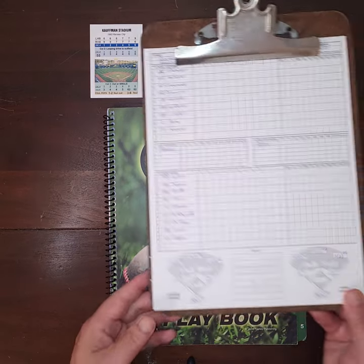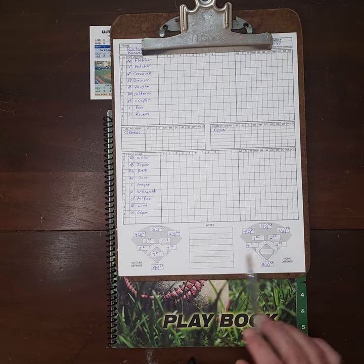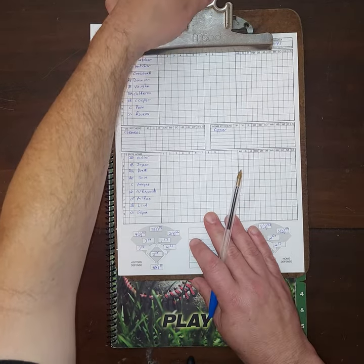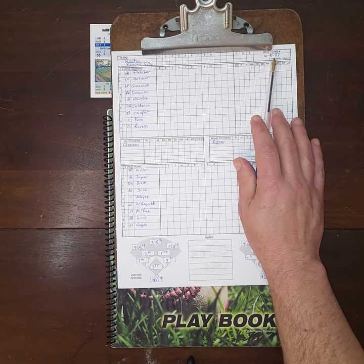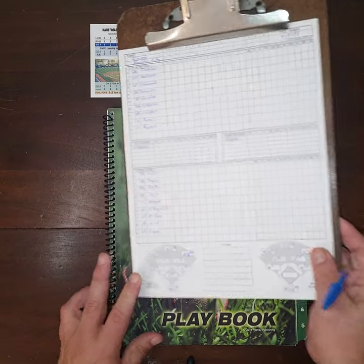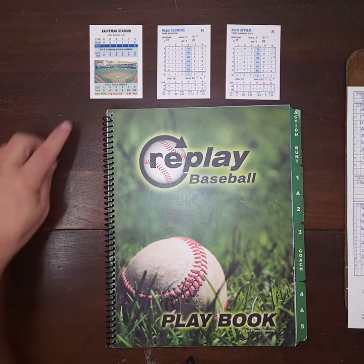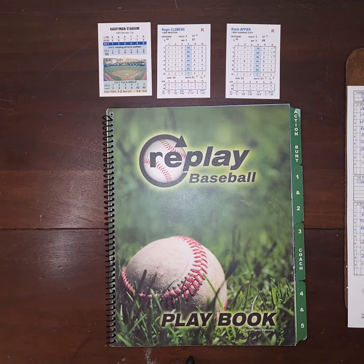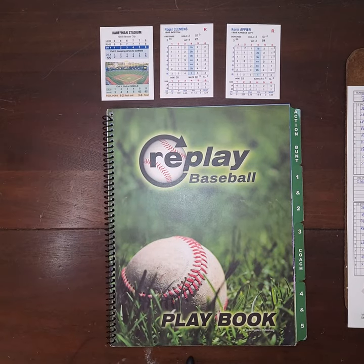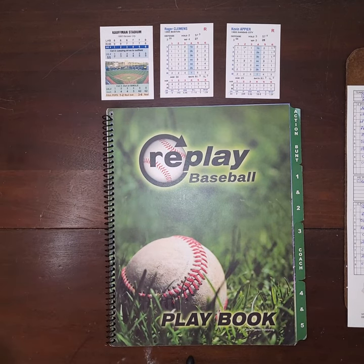I've also got the original score sheet from Replay with the ratings for all the players written in. This game was played on opening day, April 5th, 1993 — the Red Sox and the Royals at Kauffman Stadium. The picture on Kauffman Stadium does show a newer image; in 1993 they still had AstroTurf. But the important thing are the ratings. The picture is almost irrelevant.